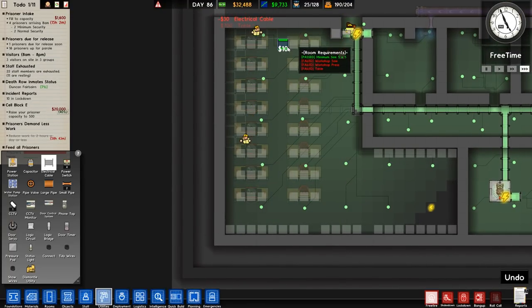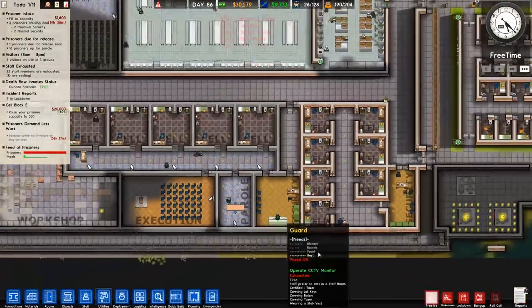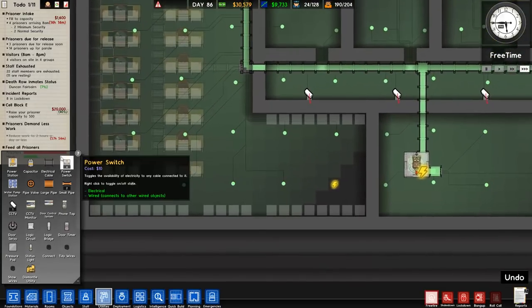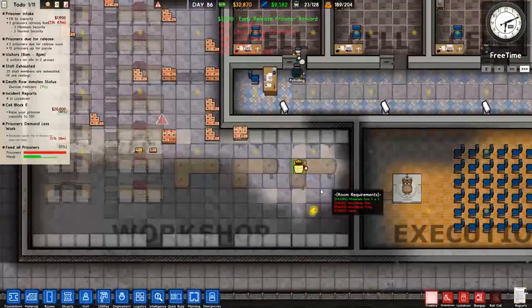However, there is an issue - it doesn't take into account the electric chair being turned on. So what we see at the moment here is actually really tight when you account for the electric chair. I think it takes a quarter of the power. We need to power that up as well - I'll connect it to the electric chair, so the lights will probably flicker when that's turned on, but hey-ho.